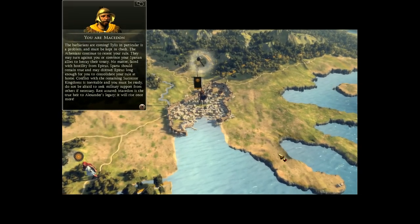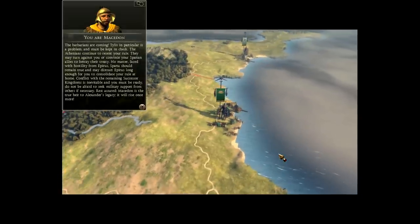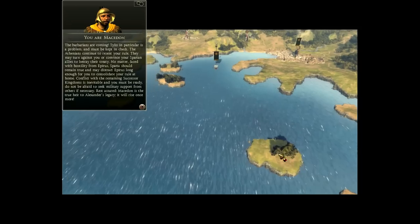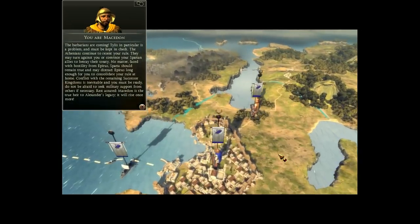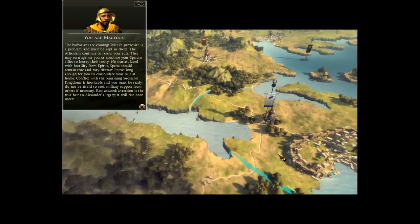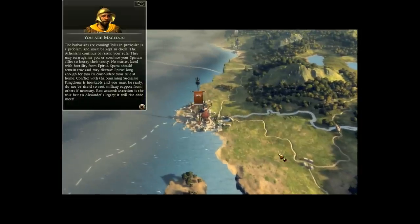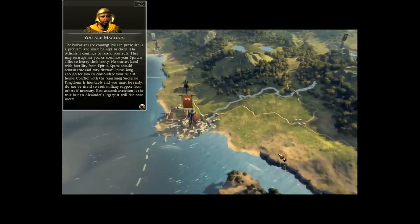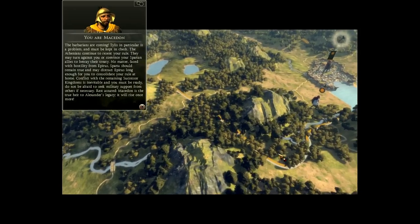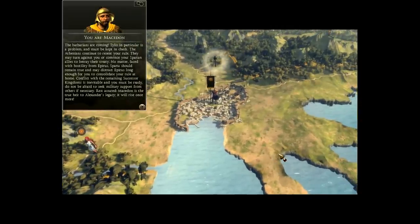The barbarians are coming. Tylus in particular is a problem and must be kept in check. The Athenians continue to resent your rule — they may turn against you, or convince your Spartan allies to betray their treaty. No matter, faced with hostility from Epirus, Sparta should remain true and may distract Epirus long enough for you to consolidate your rule at home.